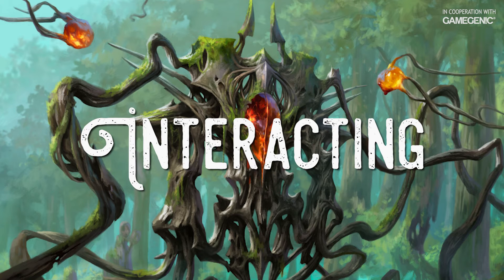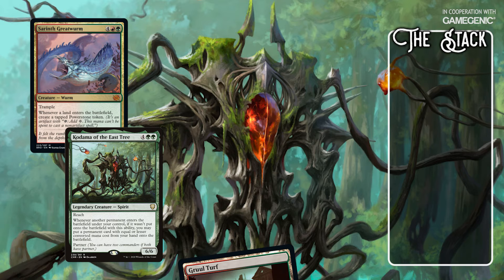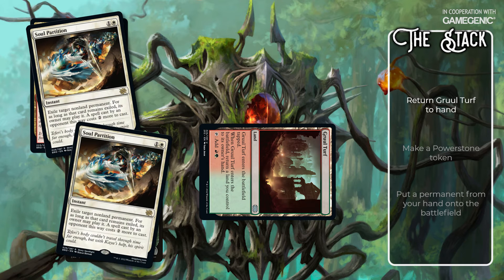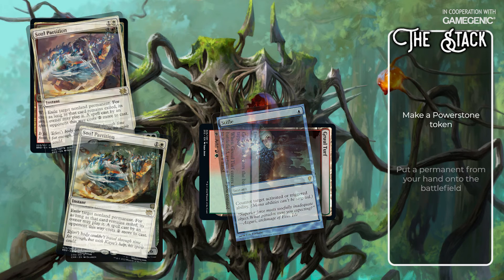This sounds awesome, but how can people interact? Let's take a look at the combo and talk about the ways you can interact at the times you receive priority. With Kodama and the Great Worm in play, I'll play Gruul Turf as my land for turn. This is a special game action, so you won't get priority until all three of my triggers are on the stack. I'll pass priority in an attempt to resolve Gruul Turf's bounce ability. At this point, you can remove either creature or the land, or you can stifle the bounce ability, stranding Gruul Turf on the battlefield.